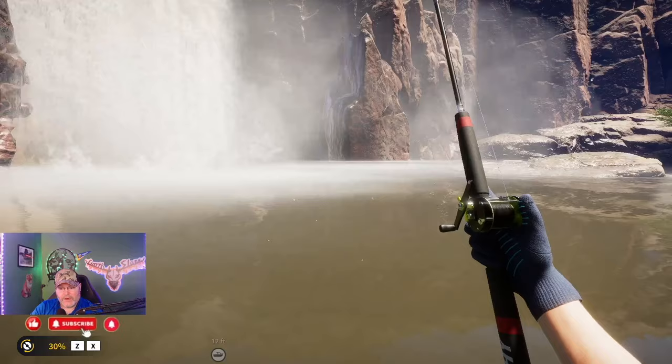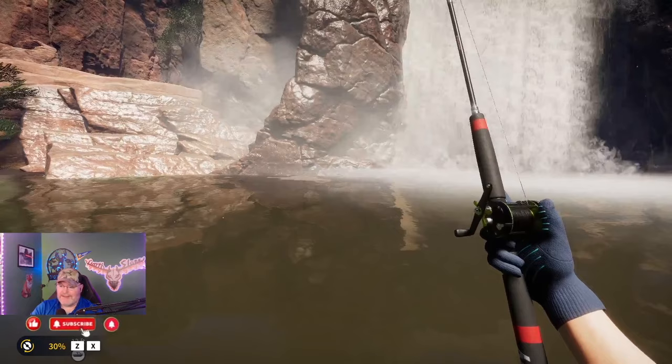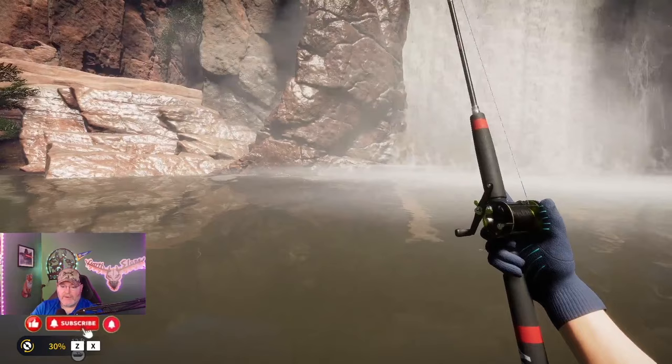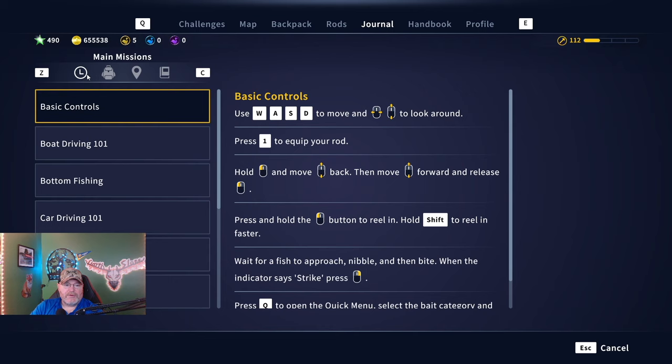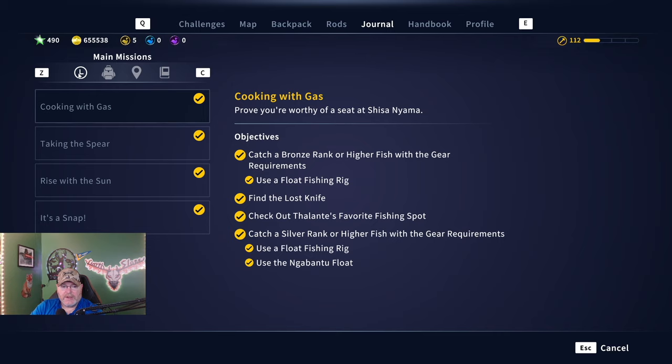This is South Africa — a lot of new guides are getting ready to come out. We've got 16 fish to make guides on, story missions, and a 'what to do first' video if you haven't watched that already. On any map, if you look, you should have this little symbol — that's your main missions. There's usually not a lot of them.